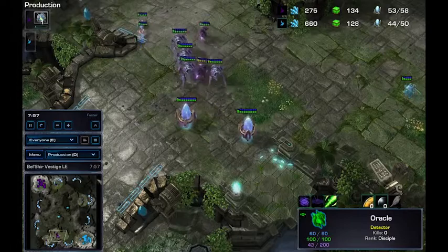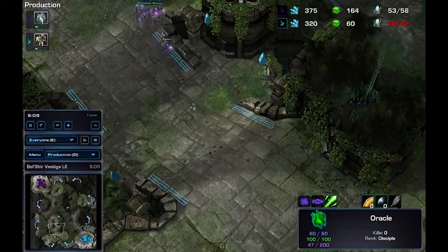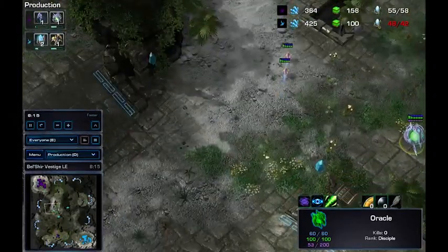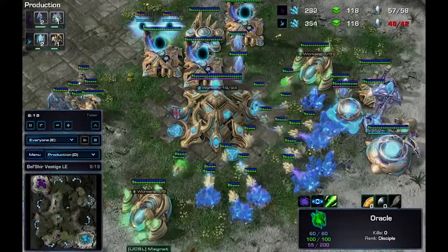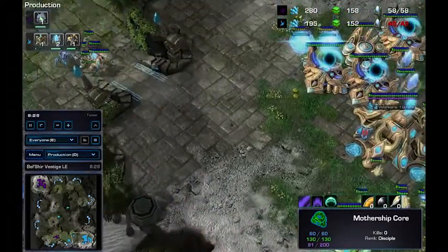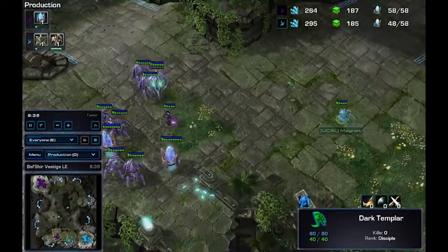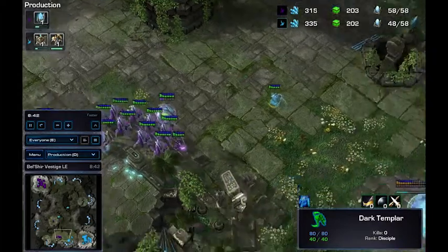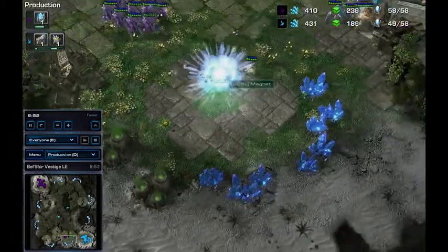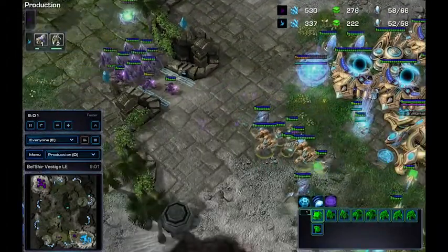Pasanthimos warping things in, another Oracle in production, which will actually be really good for him. He will be able to use Revelation once again. Sending back two probes. Not enough for a Photon Overcharge but very soon he will be able to. One DT just chilling out in the front. Accurate Revelation — destroy it. He does have an Immortal out, but he needs a lot more units right now.